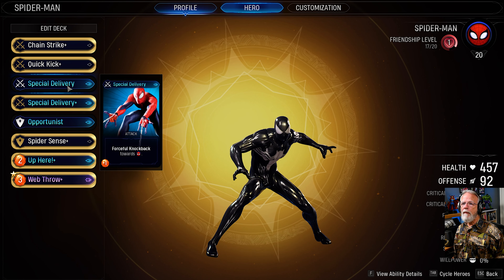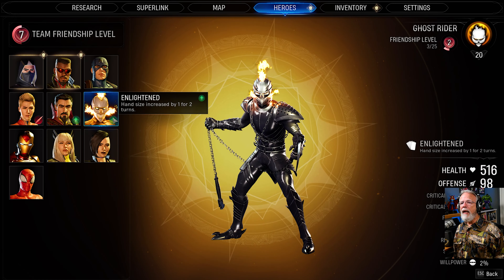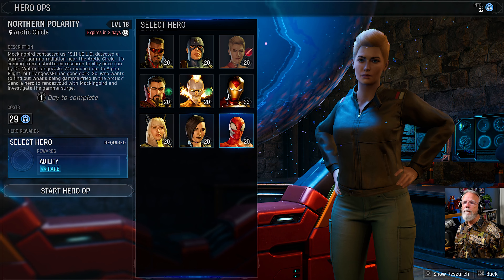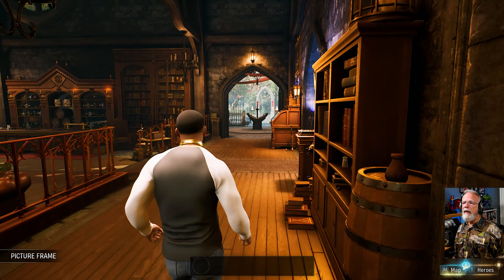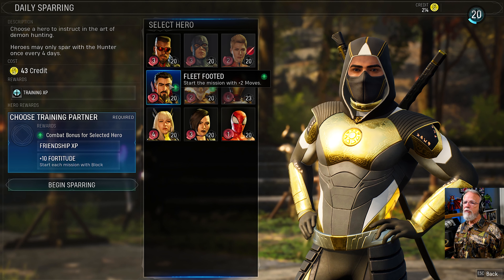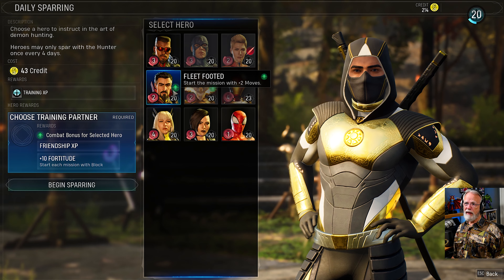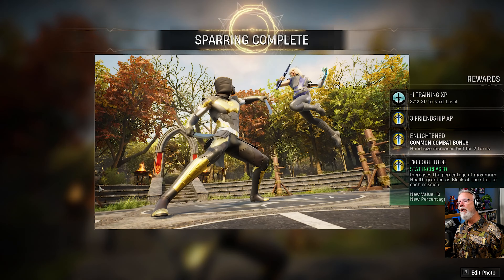Spider-Man — I wouldn't mind another copy of this. I'm going to send Spider-Man; I think there are more rare abilities of his that I like. I'm here if you need me. Let's see what we got. Start each mission with block — I would totally give it to him, and my next bet would be her. So I'll give it to Doctor Strange or Magic. I'll give it to Magic — she's kind of my number one as far as support. I kind of like her the best.